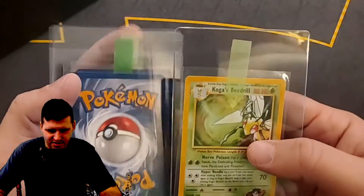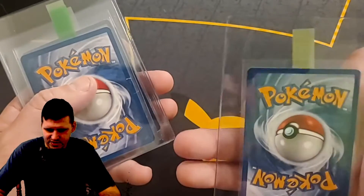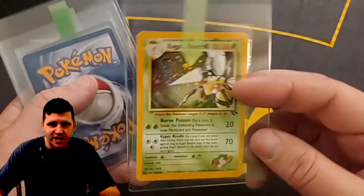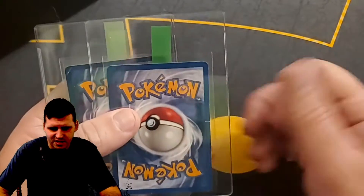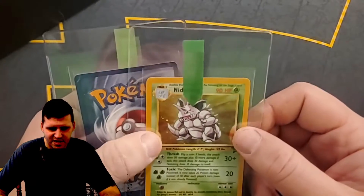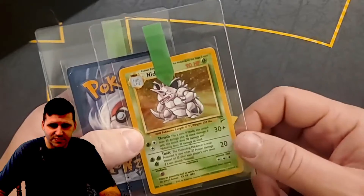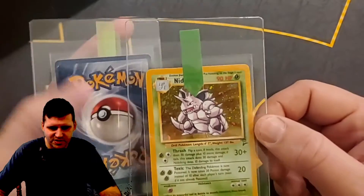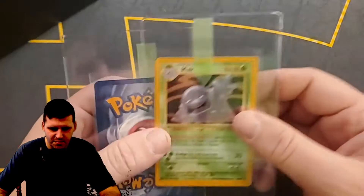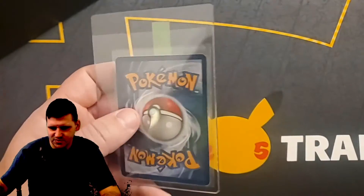Koga's Beedrill — I have one in my binder already so I didn't need this one. This one's in amazing shape, very very nice — probably a good contender for a nine or 9.5 at CGC. This one has almost like a rip in it on the side — Kangaskhan. Nidoking, Base Set 2 — I was going to put this in my binder but I already have one that's actually a little bit worse shape than this one, so I figured why not get that one graded.